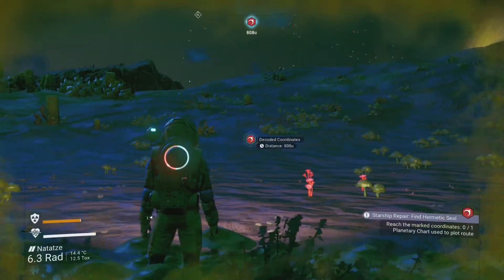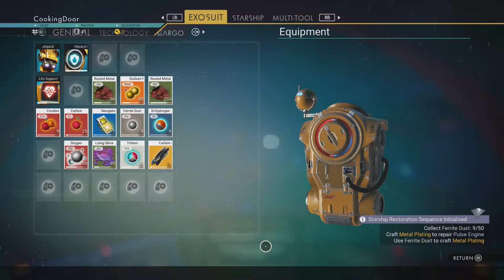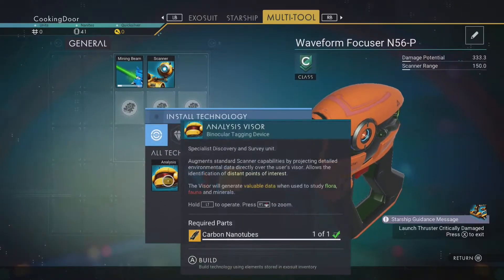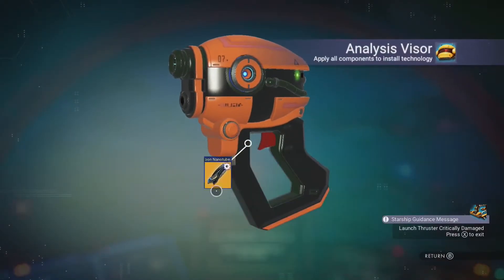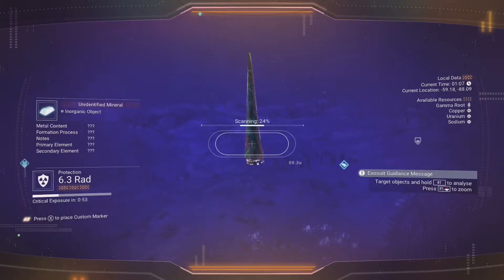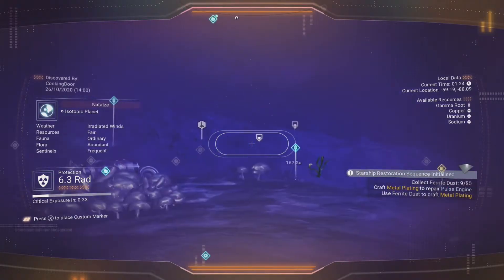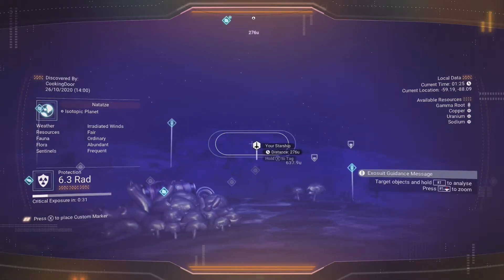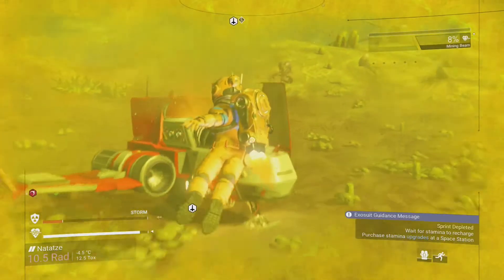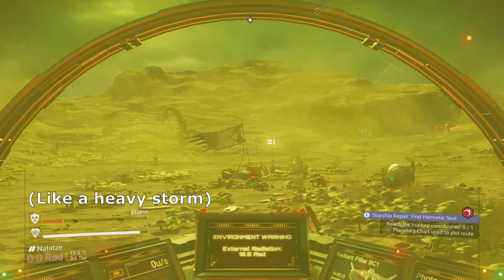Before you go there, make sure to craft the carbon nanotube and go into your multi-tool to install the analysis visor. This makes it possible to scan plants, revealing their secondary mineral you can harvest, as well as highlight nearby materials and curiosities — but even more importantly, it shows where your starship is located. You will have to travel quite a bit to the hermetic seal, so it's nice to be able to locate your starship should anything go wrong along the way.